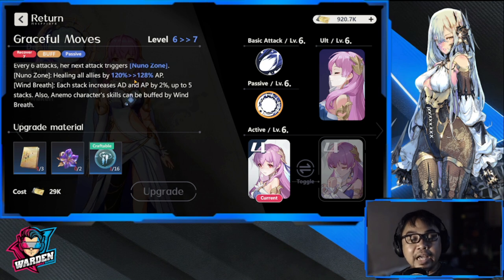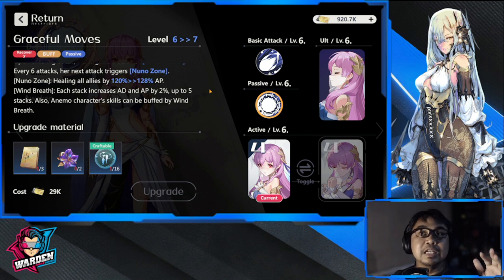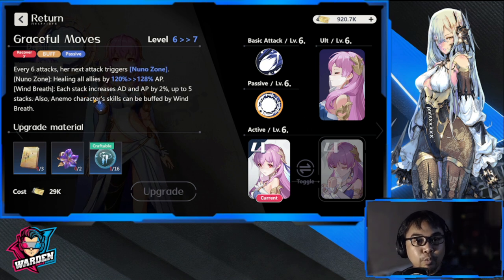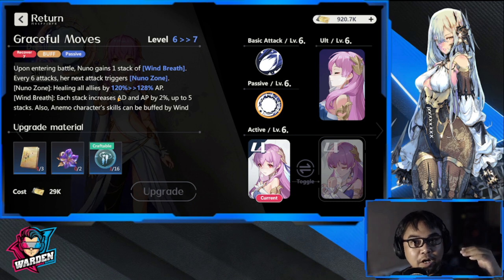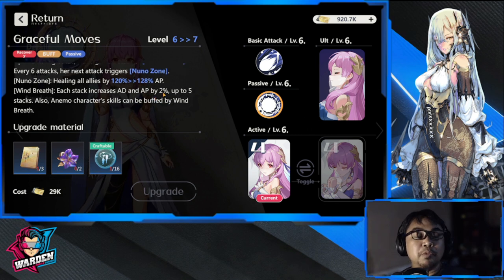Also, animal or wind character skills can be buffed by Wind Breath, so all of her skills — her active, her ultimate — have Wind Breath. She is more powerful in a wind or animal team. That said, it doesn't mean you can't use her in any team — she is still very, very good. With a wind team she is stronger, but she's still very useful outside of one.